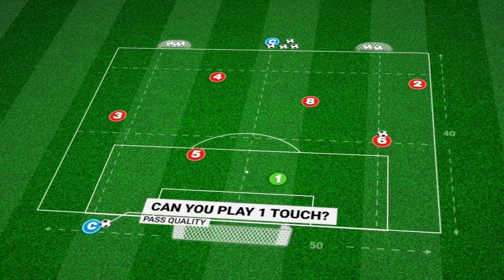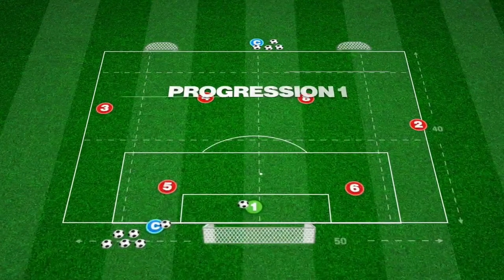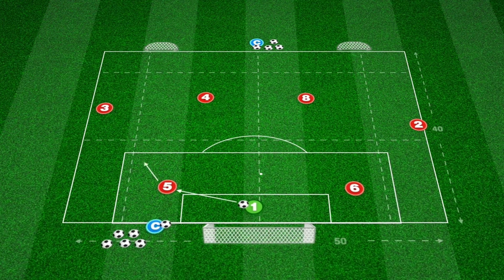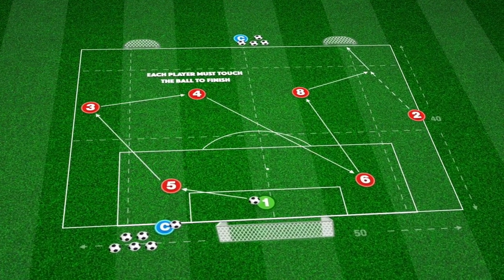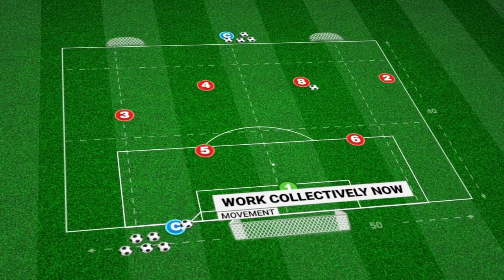We can set up with our back four and midfield pair to combine through our goalkeeper on one and two touches, with the constraint that each player must touch the ball before the team can finish in one of two mini-goals. Focus on angles and distances in your play, ensuring individuals are not playing on the same line, eliminating the need for horizontal and vertical passes.